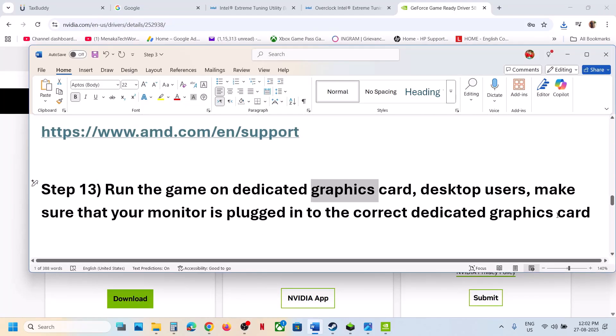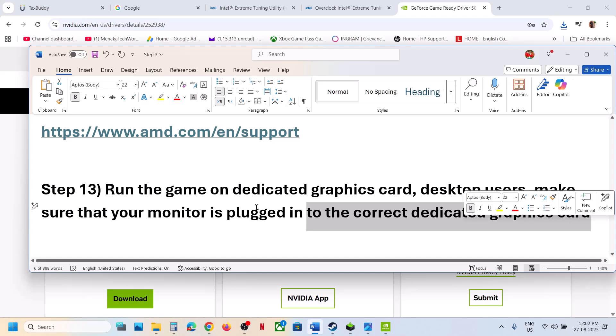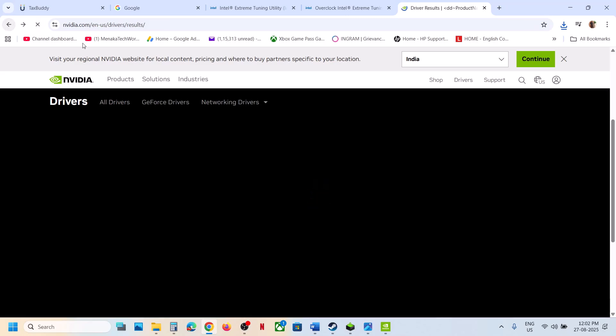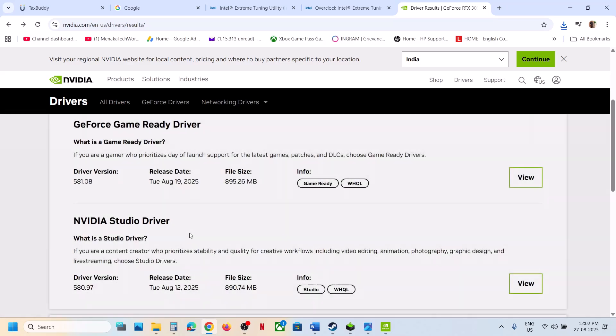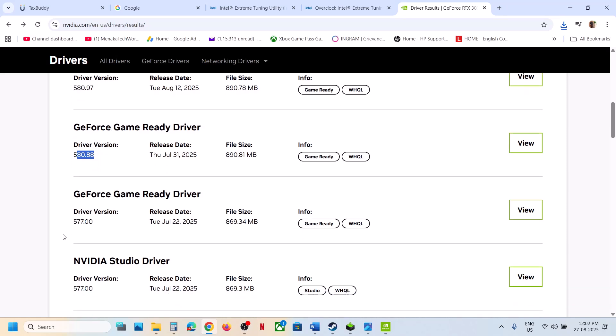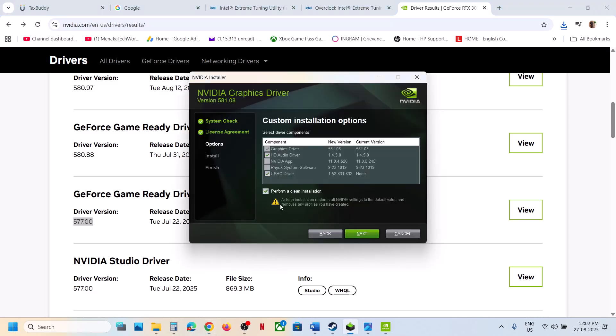For desktop users, make sure you connect your HDMI or display cable to the dedicated graphics card slot. If your computer has both Intel and Nvidia graphics, ensure the monitor is plugged into the Nvidia card slot. Also, if the latest driver is not working, go to the Nvidia website, click View More Versions, and try an older driver such as 580.88 or 577. When installing, make sure to check 'Perform a Clean Installation'.